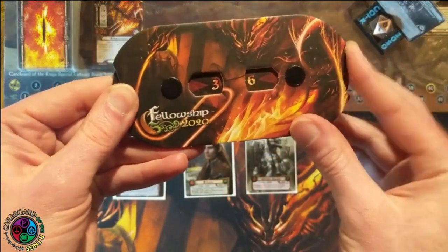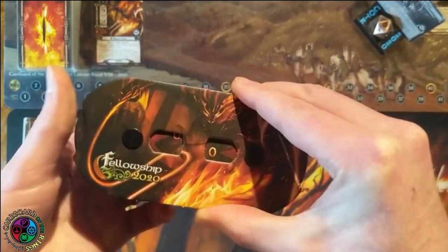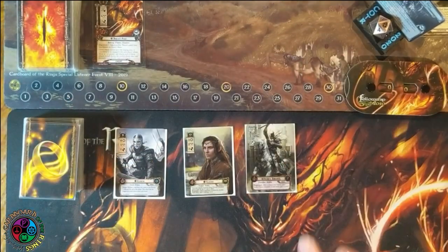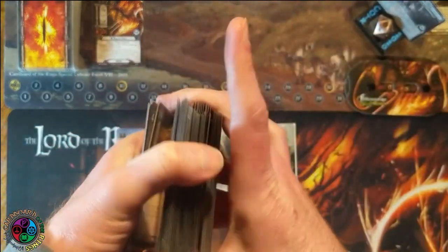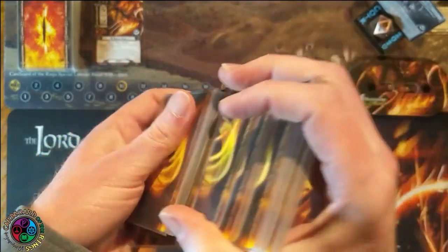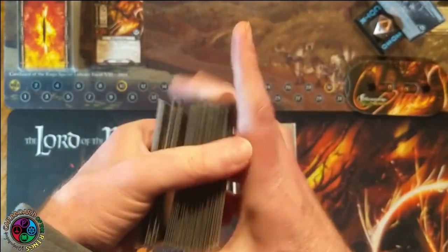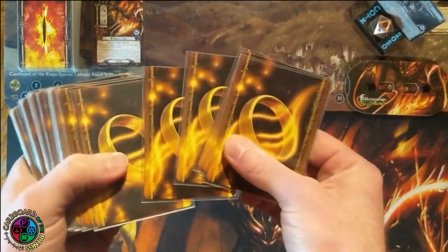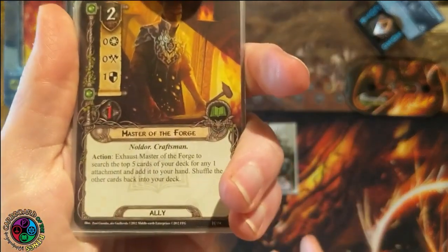This quest lets you drop your threat all the way back down to zero, which is really awesome because you can start with any three heroes you want — it doesn't matter what your starting threat is. The Dwarrowdelf cycle also introduced a lot of secrecy cards, which are pretty powerful. As long as your threat is under 20, you get the secrecy benefit. Starting at zero means you're probably going to be under 20 for the entire game.